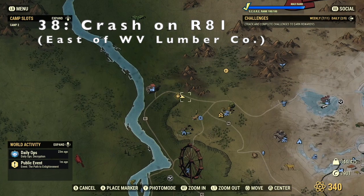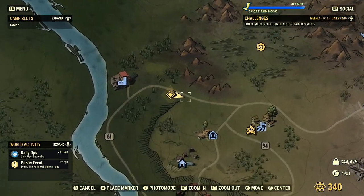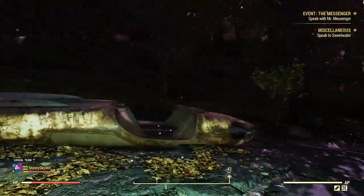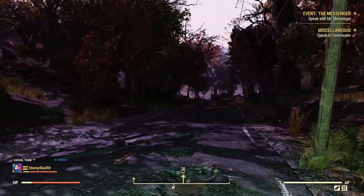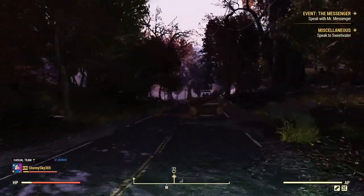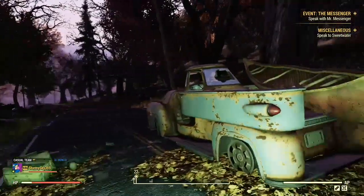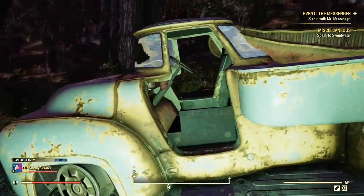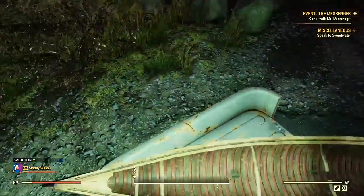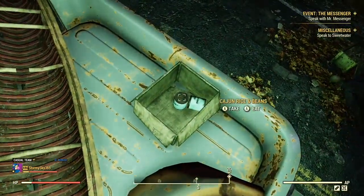The description reads: a rusty car and nearby pickup were involved in an ancient altercation. You can grab the goods still on both vehicles. Coming up on the wreckage, we have a rusty truck and a canoe on top, and there's a few tins of food in the box there.